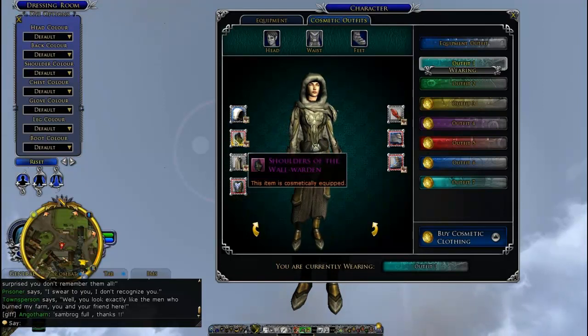The shoulders you can get at a skirmish camp — level 65 medium armor, that's for a warden. This is one of my basics.